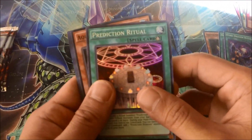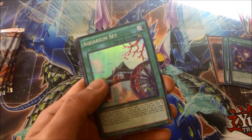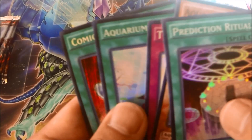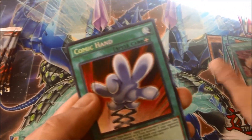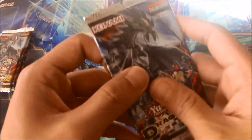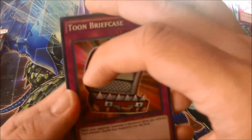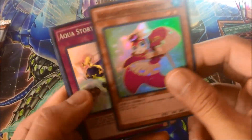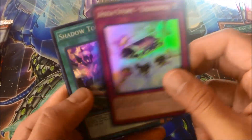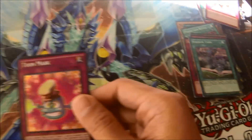I still have to see Mimic Cat. Prediction Ritual, Aqua Actress Arowana, Tyrant Wing, Aquarium Set, and Comic Hand — three more of these please. Tune Briefcase, Tune Briefcase, Guppy, Urashima, Shadow Tune, Tune Mask — yes!